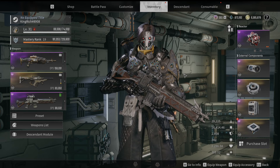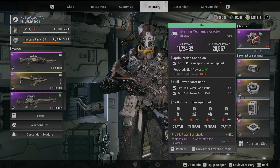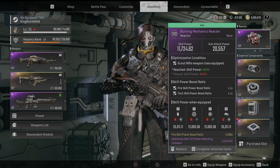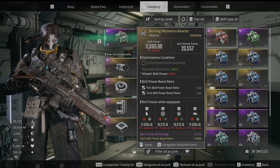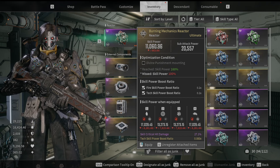If you want to min-max and take your Lepic to the next level, that is still available. Our reactor is going to be a Burning Reactor with fire and tech skill booster for our ultimate. The one I have is purple — it has additional attack against Colossus and fire skill boost. What you could actually get is something with skill critical hit damage and tech skill power boost. Really, what you want is a gold skill critical hit damage — that's going to be powerful.